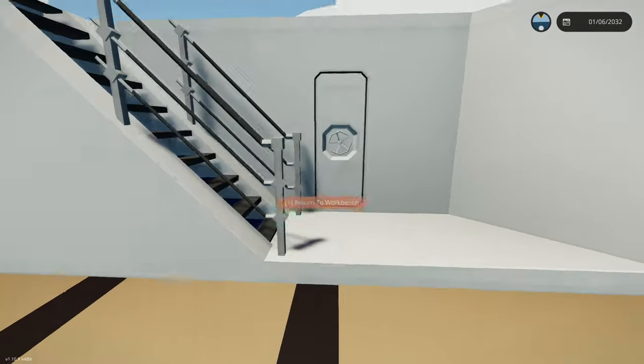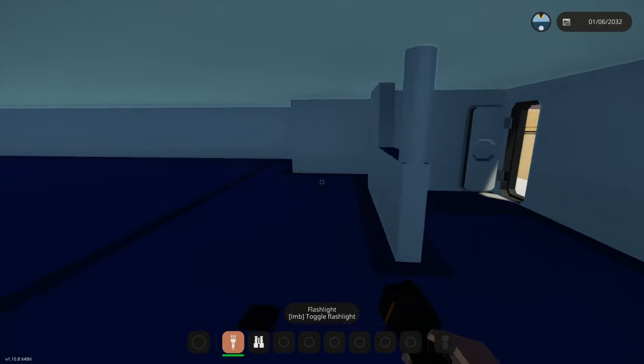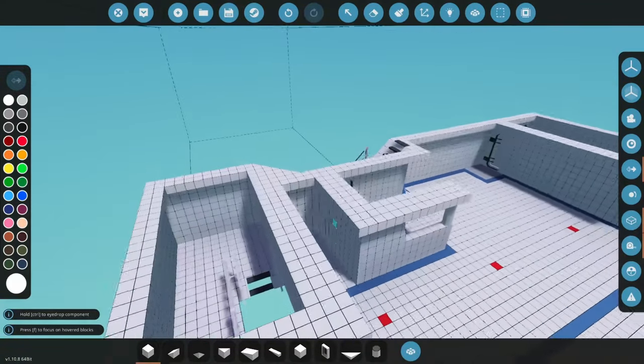This is the crew deck of the carrier cat, so let me give you a little bit of a walkthrough. That's the floor plan — I've removed the roof.